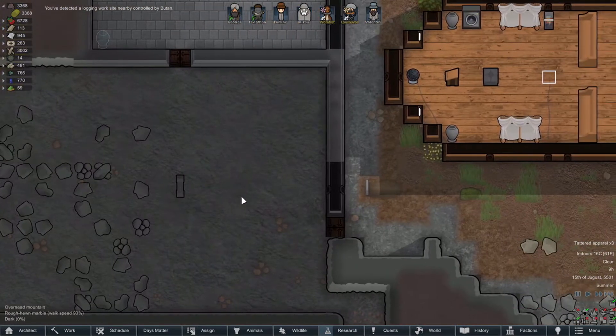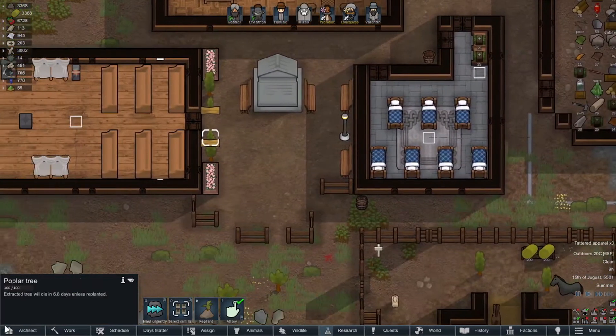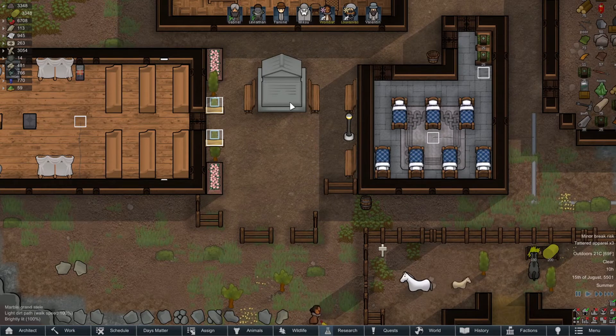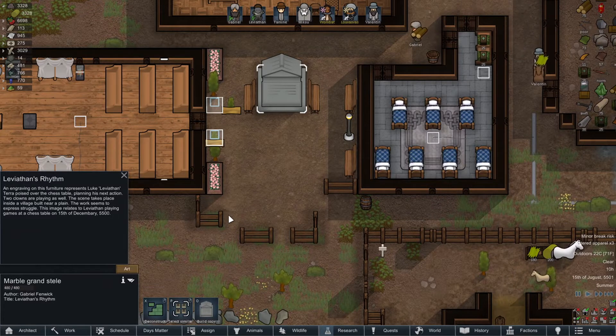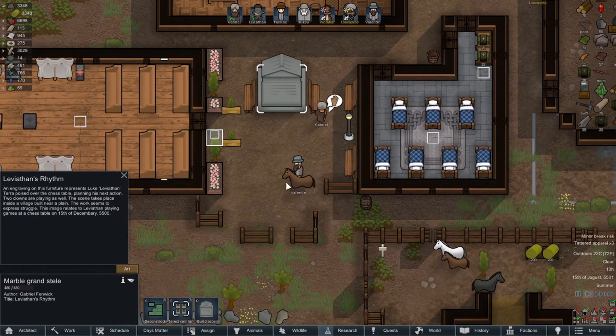We need to get some lights and flooring in here. Let's replant this — they'll move it automatically. Let's put down another flower wall here and here, and then I'll try to make a border. The stele is done! 'Leviathan's Rhythm' — an engraving represents Leviathan poised over the chess table playing his next action; two clowns are playing as well. The scene takes place inside a village built near a plain — the work seems to express struggle.